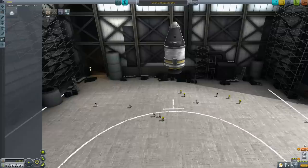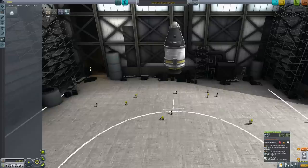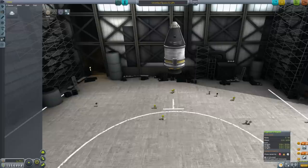We're almost ready to go, there's just one more thing we need to do. See down in the bottom right — this is our staging diagram and it shows what happens when we hit the space bar. What's going to happen is our engine is going to fire and our parachute is going to open at the same time, and these things will fight it out. The engineers report will actually warn you that the parachute is on the first stage and will activate at the same time as an engine — that's not good. So what you want to do is make these things activate on separate stages. Click the plus sign to add a stage, pick the parachute up and drag it down so stage one has the engine and stage zero has the parachute.